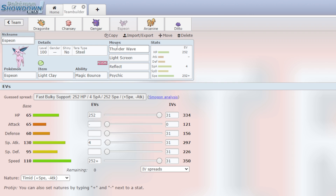Then we have Espeon with Light Clay, Thunder Wave, Light Screen, Reflect, and Psychic. I wanted to get up screens on this team because they are a little weak defensively. A lot of Gen 1 Pokemon are either offensive or defensive — there's no in-between; they just didn't have enough base stat totals for that. So Light Screen and Reflect to bolster our defense, Thunder Wave for speed control. Magic Bounce is nice defensively and screens are what it's meant to do.